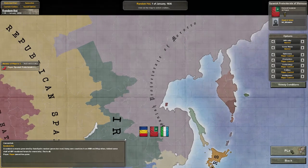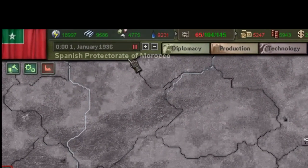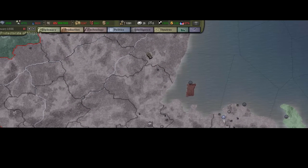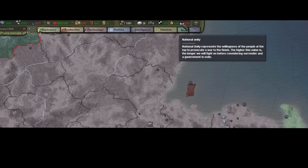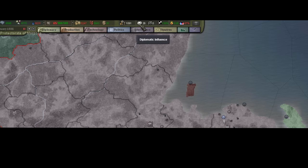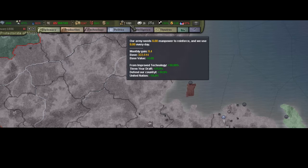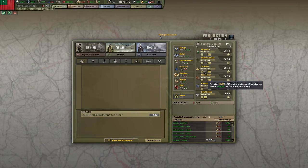Here we go — the Spanish Protectorate of Morocco. Our country's name is so long that it doesn't fit in the UI. It's a good game, this game is awesome. Let's see: 87% national unity, which is good. We've got a good amount of officers, starting ratio, and we have some diplomatic influence. We've got a lot of manpower — Jesus Christ. Our industrial capacity is 145 — awesome. Let's start with fixing all of this.